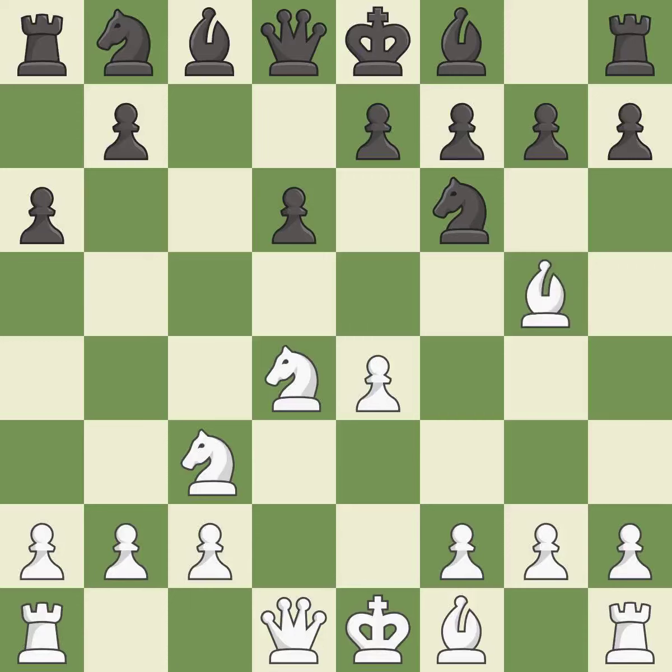Bg5 immediately threatens the knight on f6, and white may castle queenside after developing the queen. e6 controls the important d5 and f5 squares and allows the dark-squared bishop to develop to e7.